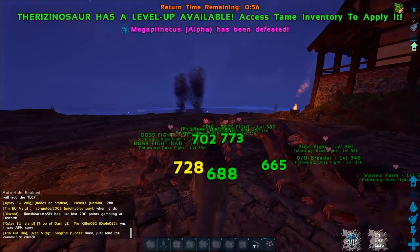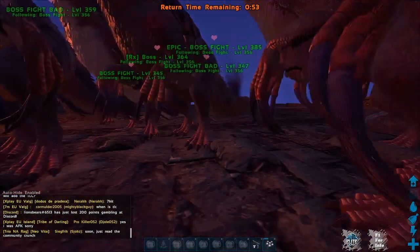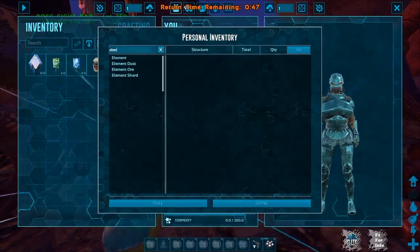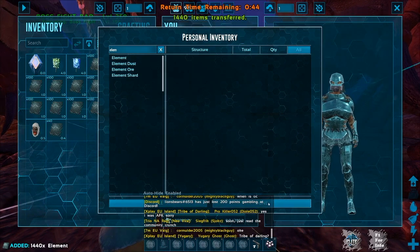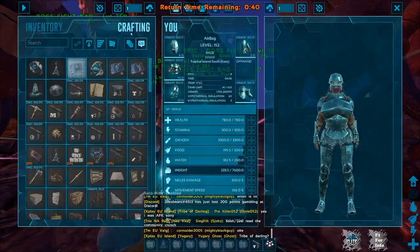As I showed in the last video, the best thing to do when you're done with the fight is use a transfer tool to pick everything up. But if you don't have a transfer tool, you can always just use the cloud — search for element, select everywhere the element is, and pull it that way. And there you have it — all the element ready to go. While we're waiting out the 40 seconds, I'll start converting it.